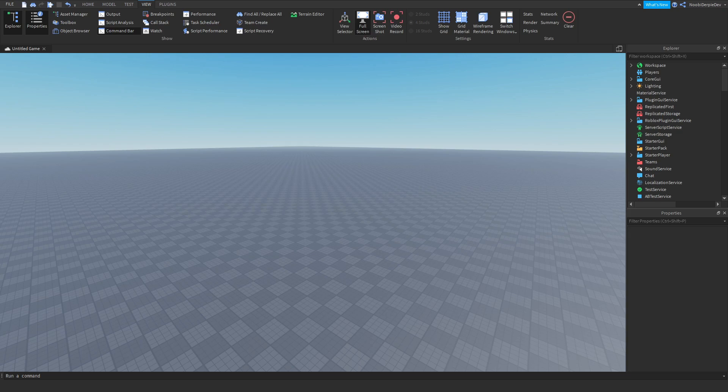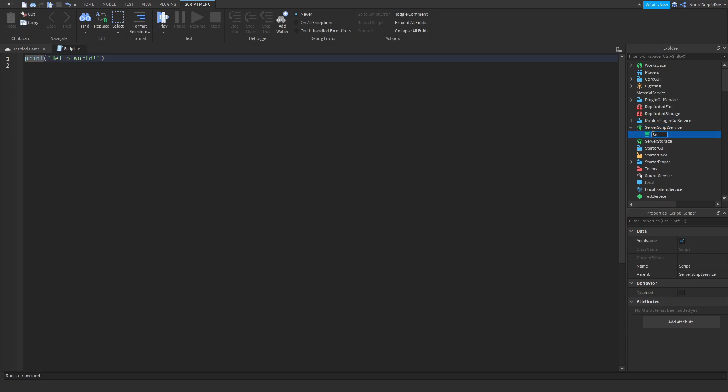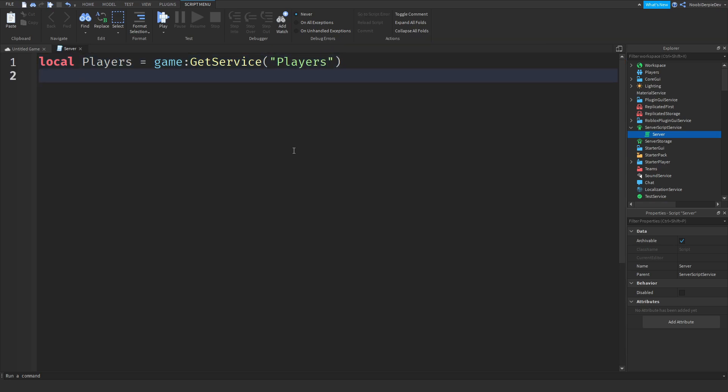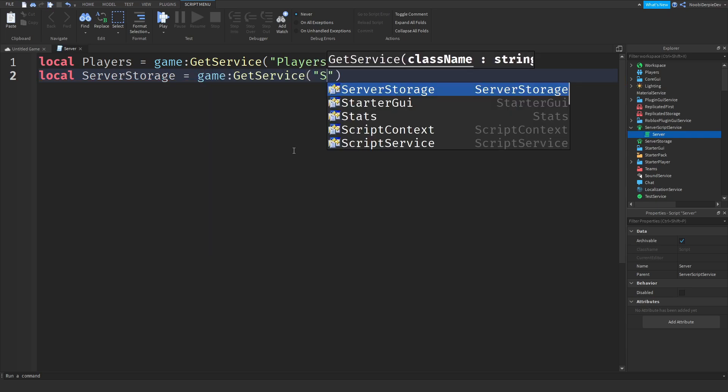It's pretty easy — it's only two scripts. You want to go to ServerScriptService and add in a script. I always rename it to 'server'. Now we can define the Players service: local players is equals to game:GetService('Players'). And we need to do the same for ServerStorage: local serverStorage is equals to game:GetService('ServerStorage').